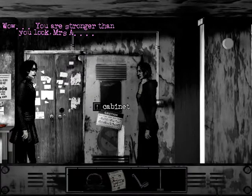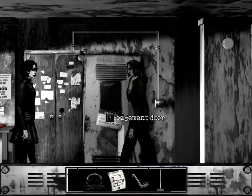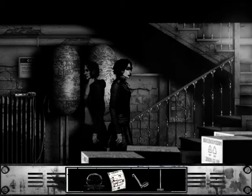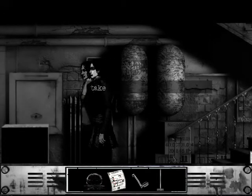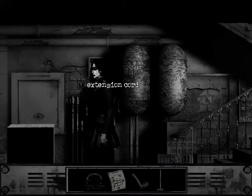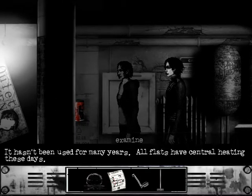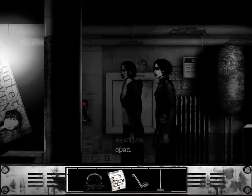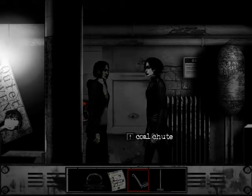Wow. You're stronger than you look, Mrs. A. Yeah, perhaps I am. Susan's awesome. It's like the whole crippling depression thing. Pipes. Large supply for the whole building, can be switched off here. Extension cord? I'll take that. Much obliged. More junk? I don't know what the hell to do with this coal chute. Hasn't been used for many years. All flats have central heating these days. Open it! Can't be opened by hand. I'll need a crank. Mystery solved of what to do with the stupid bicycle crank.